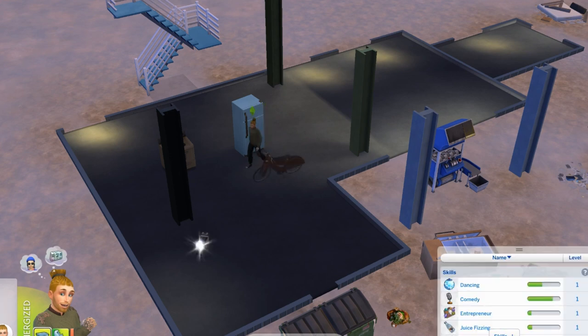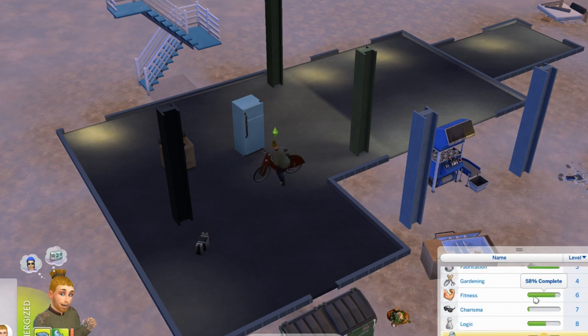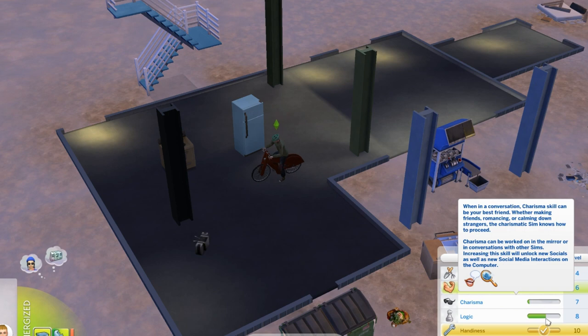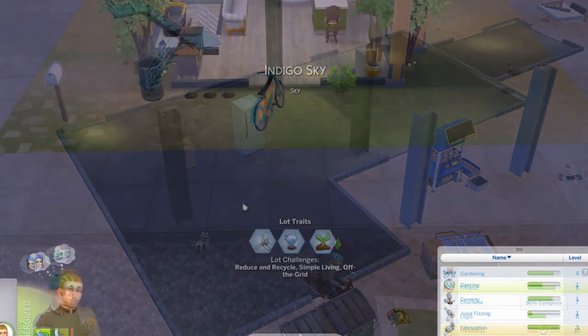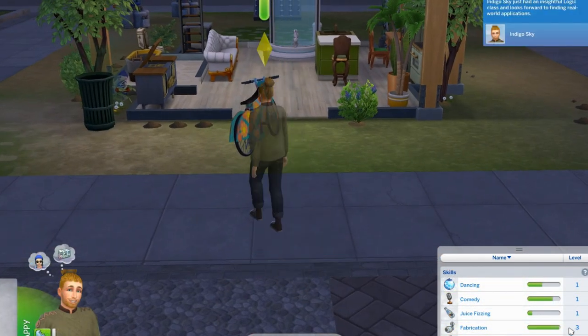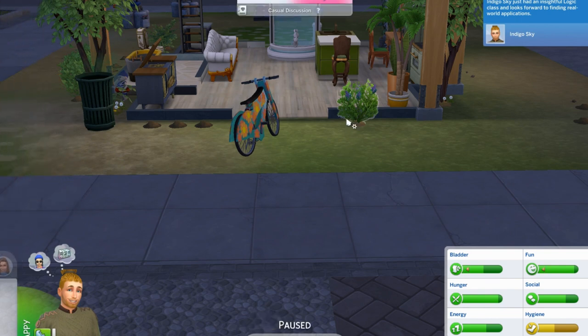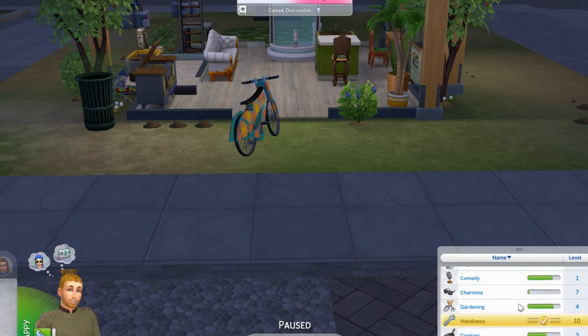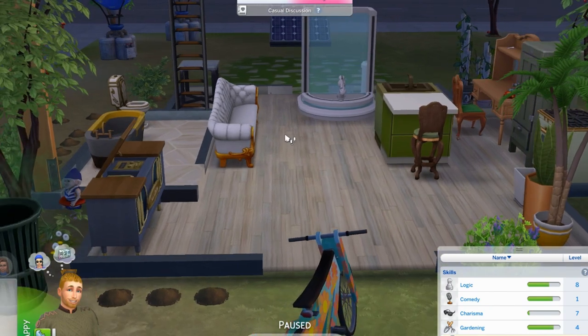Last time we got a 10% logic boost from class — let's see what we get this time. We got to 56%. Indigo's home from class. Looks like he needs a bath. Logic is now at 66% — good.